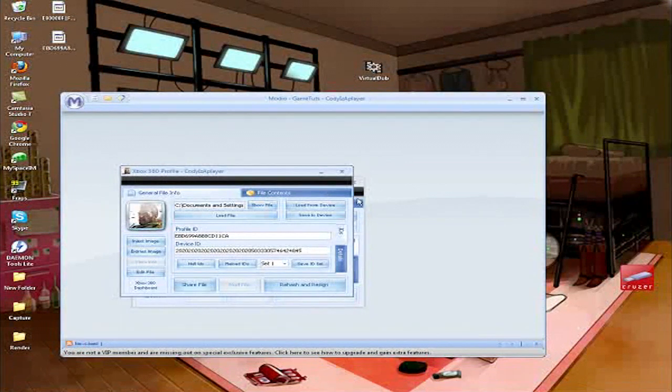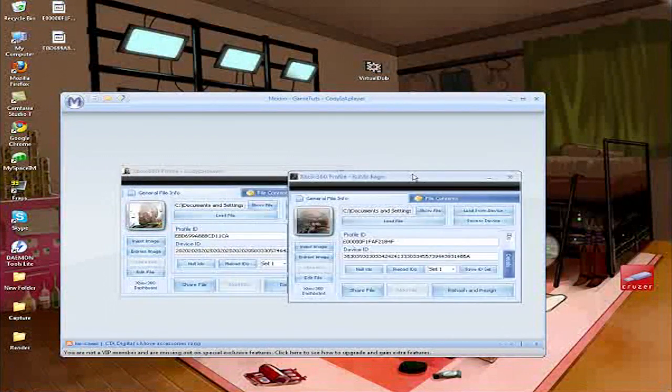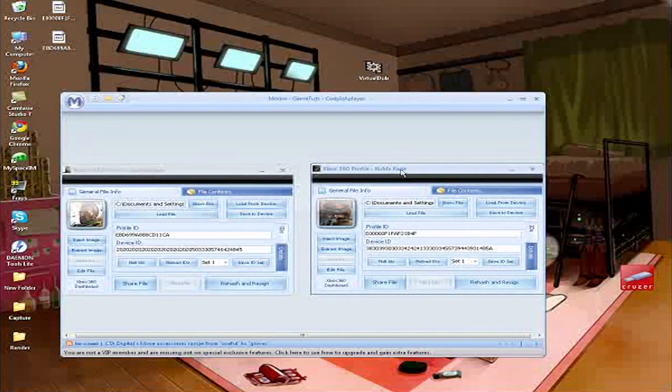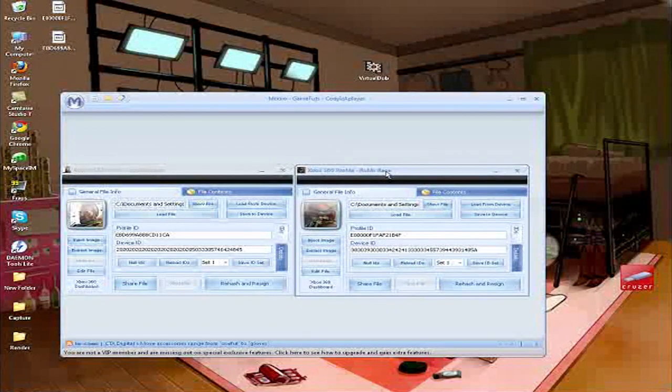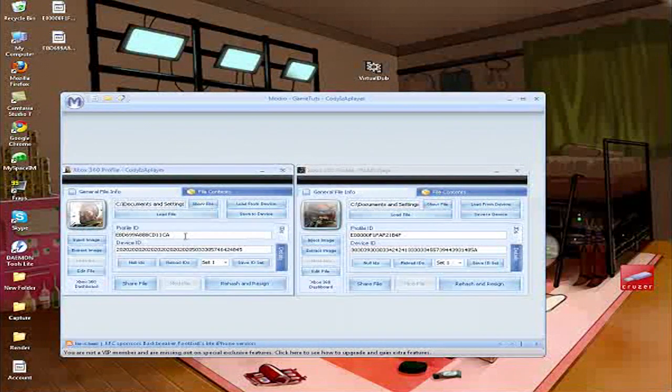I would suggest moving the windows side by side — it's easier that way. Then go to your account, go to your file content, find your account, and extract it to your desktop or wherever you want.